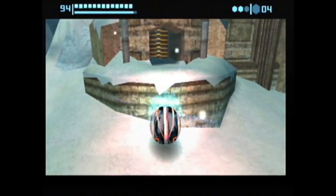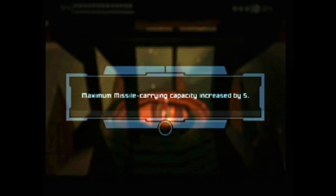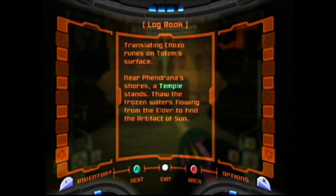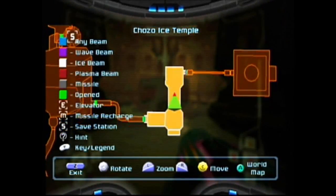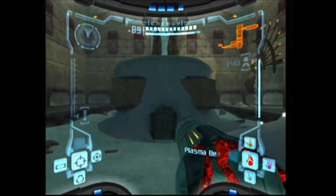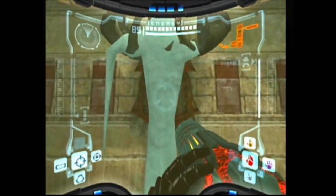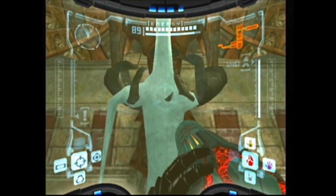Spider ball track and missile expansion. Our logbook is telling us that the Artifact of Sun is in some sort of temple in Phendrana, and that's exactly where we are. It says to thaw the ice flowing from the elder's hands, so I'm assuming that means this right here. Let's see if plasma beam does anything.